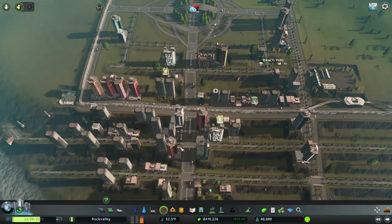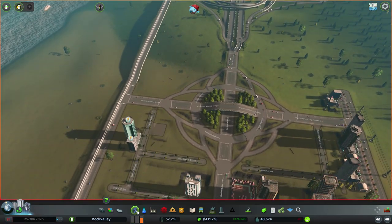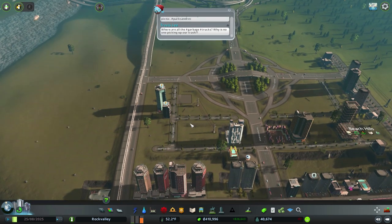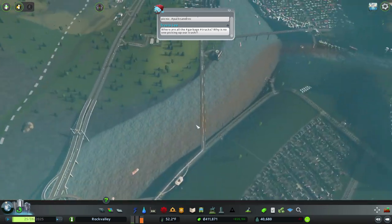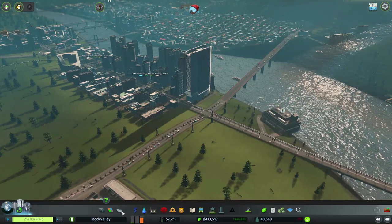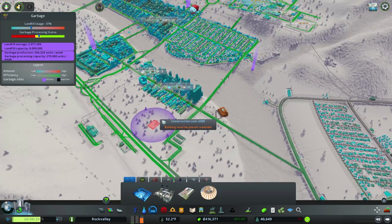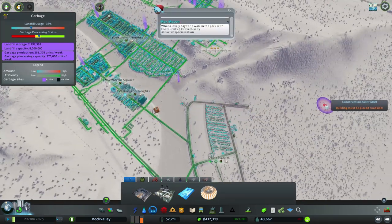You don't have power — I don't really wanna drag the power because eventually you're gonna fill in, but sure. Why is no one picking up our trash? Calm down. How is traffic? Garbage is pretty bad so we could use some more trucks. Let's put a recycling center down and put it like out here.